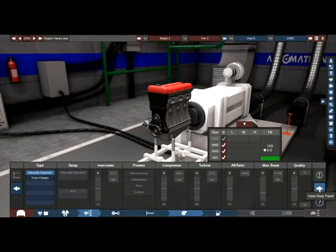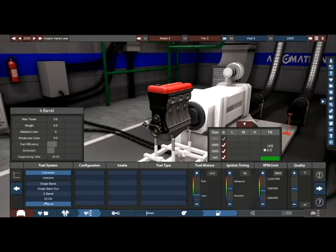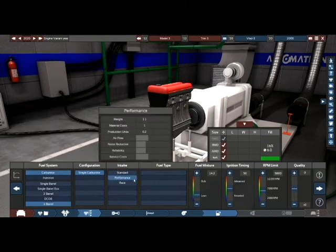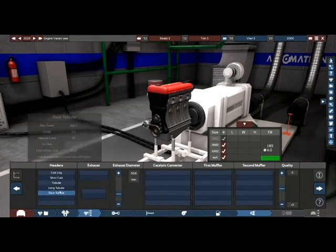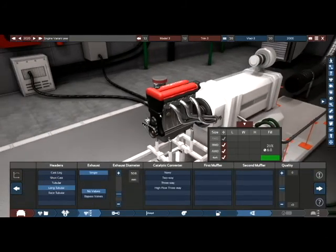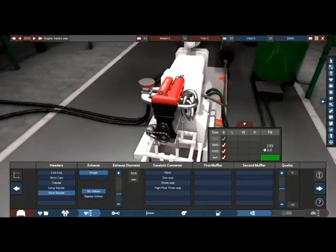We won't turbo-charge it for now. Let's put some carbs in — just thinking a four-barrel carb. Four-barrel in the three-cylinder, but okay, might as well. We'll go for a performance tune, run on decent fuel. I want to see what a race tubular exhaust looks like coming out of a three-cylinder.